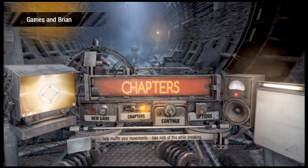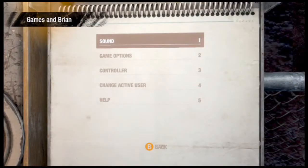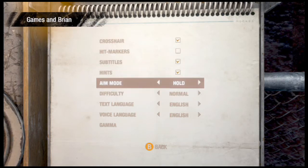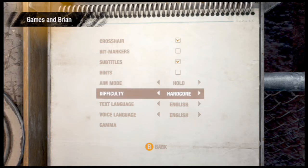I also said I'm probably going to do a game in between — or rather, while I am playing. Actually, I can take these hints off. Aim mode, difficulty: hard core.